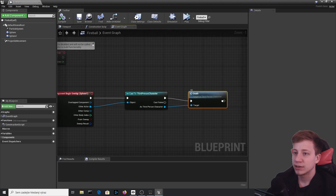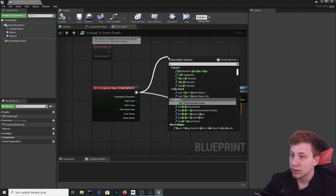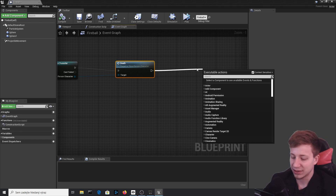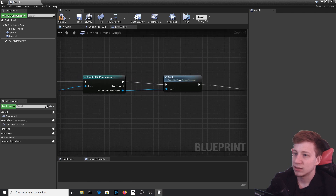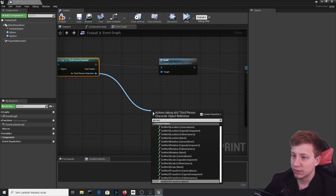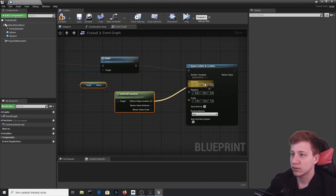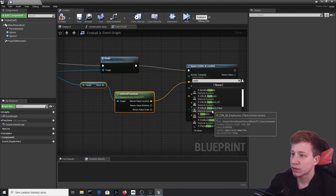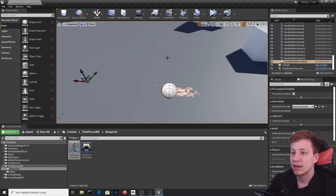One more thing: once the fireball collides, we can add an explosion emitter. After the cast, use Spawn Emitter at Location. Get the world transform of the sphere collision, split the structure pin, connect the location, and set the emitter template to Explosion.